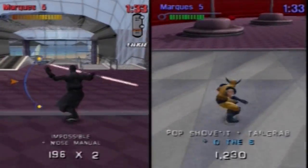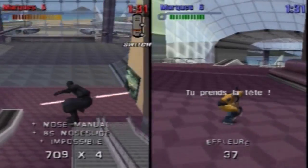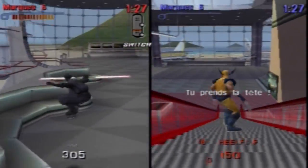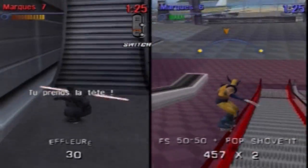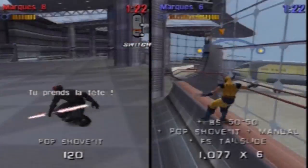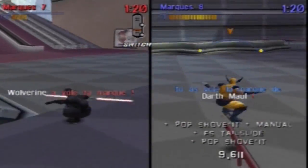You also have SKATE mode — well known to all skaters. Basically you do a trick and the other person must do the same one after you. If they manage, they get the points. The one who gets the most points each time recovers a letter — they call it 'the hangman,' I think. Wolverine stole your mark because he did a more powerful trick than you for the spot.